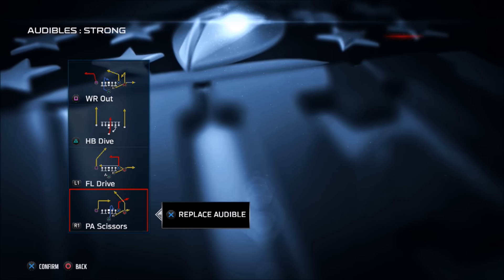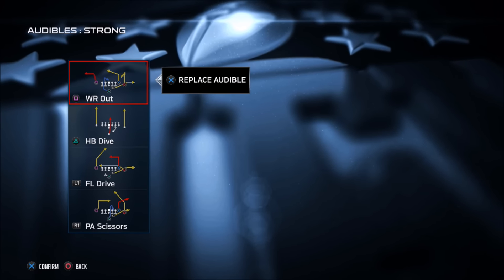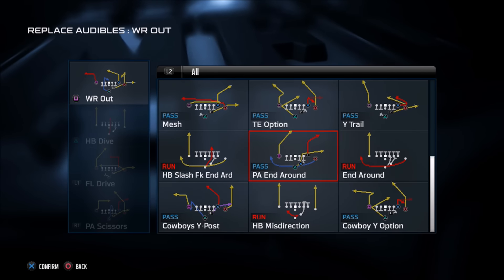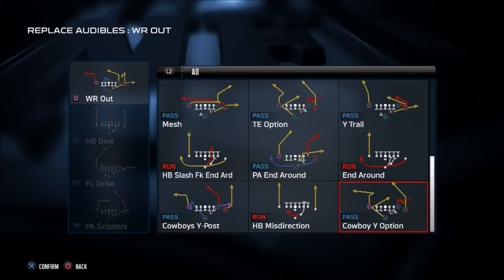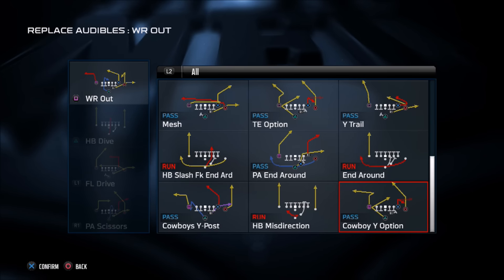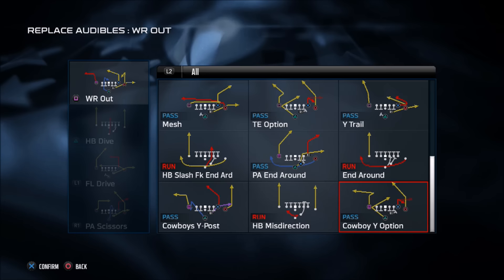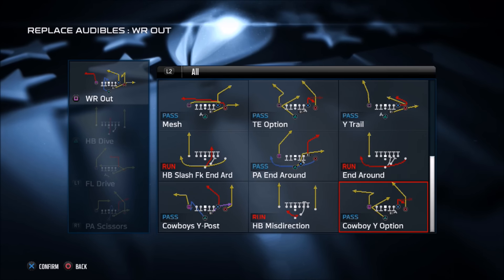As I was labbing this book to find some additional plays, I found a gem — this play right here, highlighted in red: the Cowboys' Y Option. This play is awesome. If you throw this in with the running scheme of the pitch, the dive, and the wide receiver out, you're going to be annihilating your opponent and he's going to have a hard time stopping it.